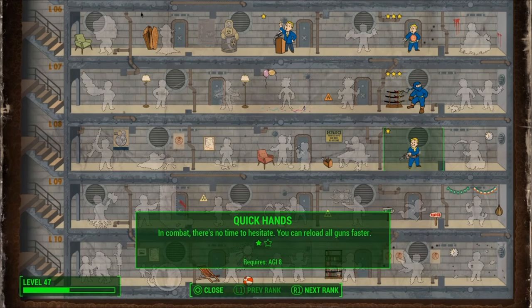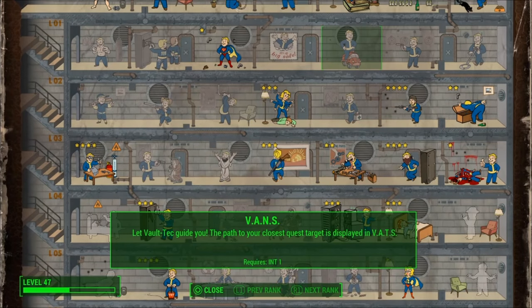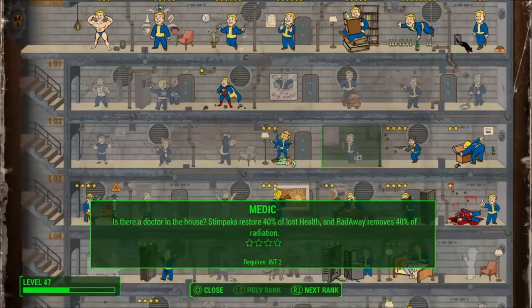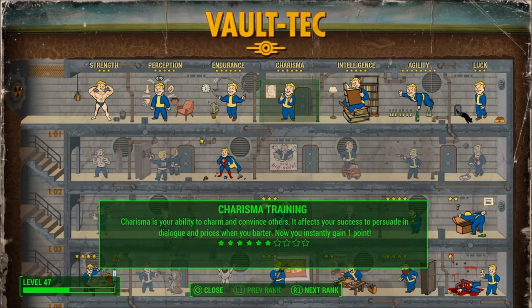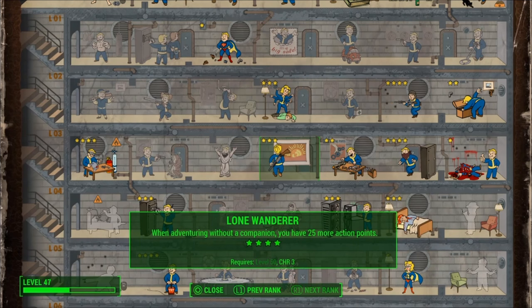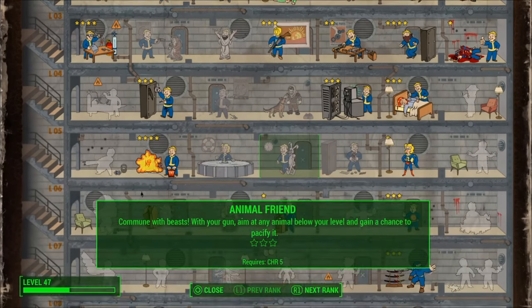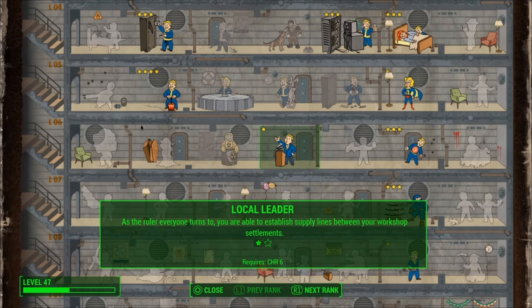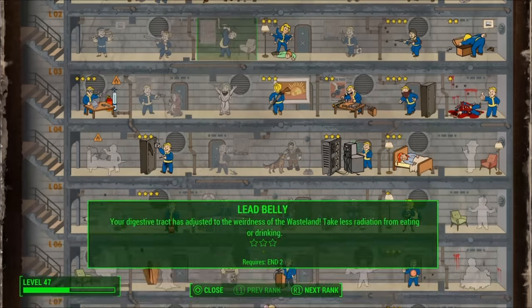This is kind of the opposite of the rooted or the sentinel build, which allows you to take less damage while you're standing still. There's even gear for that — sentinel gear. When you have a full set of that with all those perks maxed out in your strength tree with rooted, you can pretty much stand there and say 'come at me, bro.' This is kind of the opposite. Especially if you're playing on survival mode, I would strongly recommend going Lone Wanderer, not only for the extra carry weight, but also for the extra damage you do and the less damage you take.